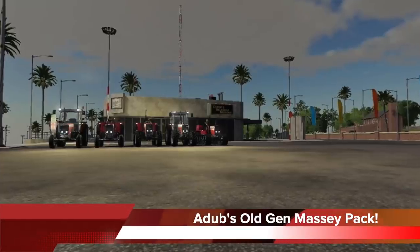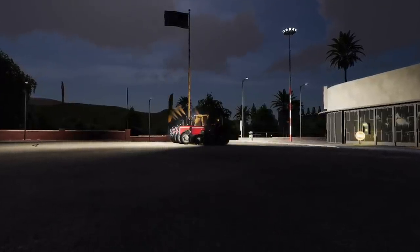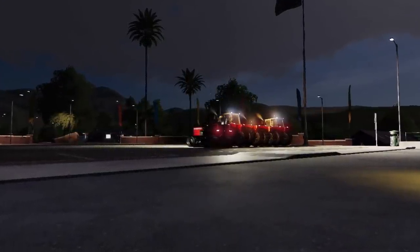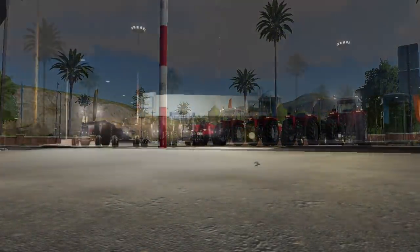A-Dub Modding updates us on the old generation Massey Ferguson pack, saying that the lights and tracks are fully functional, and now all that's left to do is fix a few errors and start testing. In addition, Premise Modding has been lending a hand on some of the details in the mod pack to help get it to us even faster. Stay tuned to the channel, as A-Dub has granted me early access to the pack, and I will be showing it off very soon.